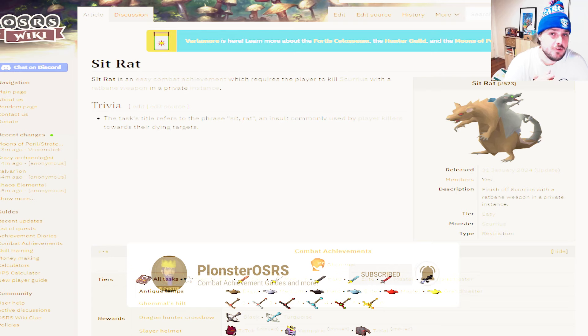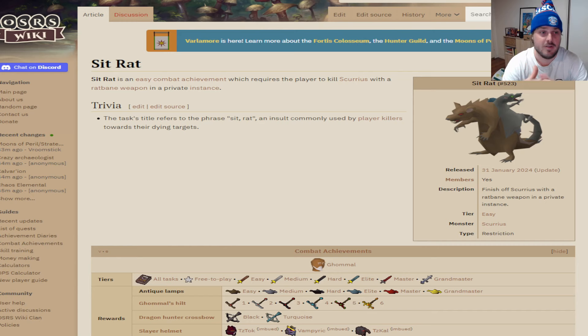Welcome to a new combat achievement — this one is Scurrius, an easy combat achievement which requires a player to kill Scurrius with a rat bane weapon in a private instance. The rat bane weapon we'll be using is the mace, the melee version. This is friendly as long as — if you're an Ironman — you have the smithing level for the rune mace, or you can do it the other way which I'll show in the next slide.